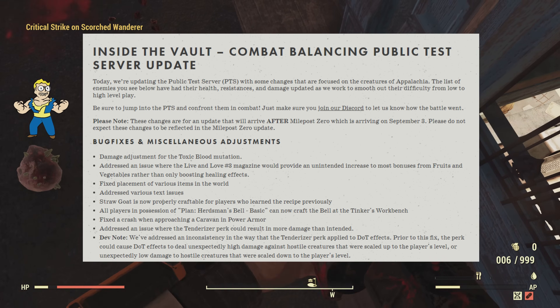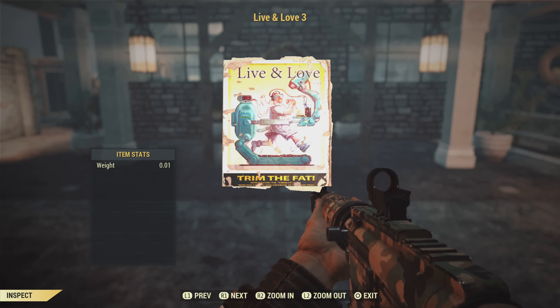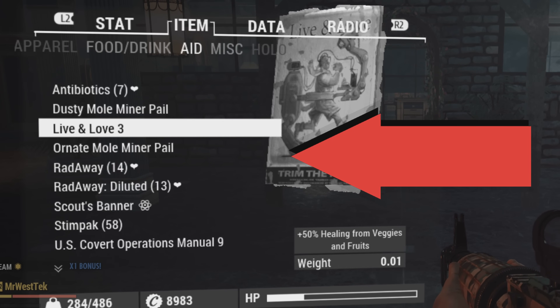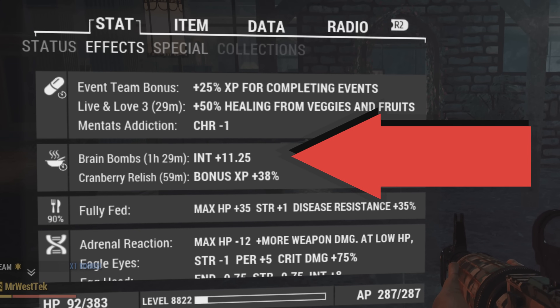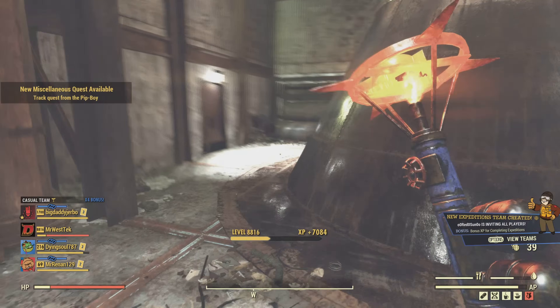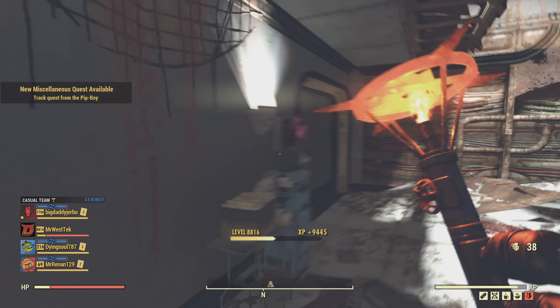Brain bombs and cranberry relish are great for ranking up, and this Live and Love three magazine currently buffs XP on both. You can see I have 7.5 intelligence and 25 bonus XP — both help you rank up faster. When I take the Live and Love magazine, I go to 11.2 intelligence and 38 bonus XP. That's 13 bonus XP alone that we could be losing if I'm reading this right. With the right feedback maybe this won't happen, but yes, this would definitely affect ranking up in West Tech.